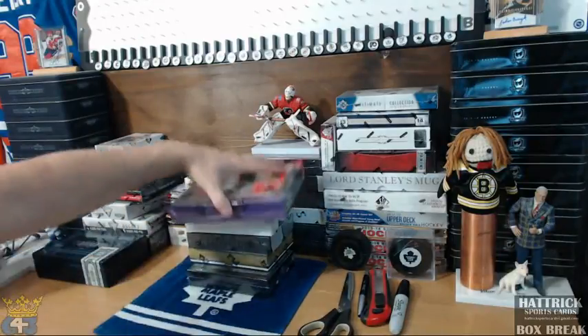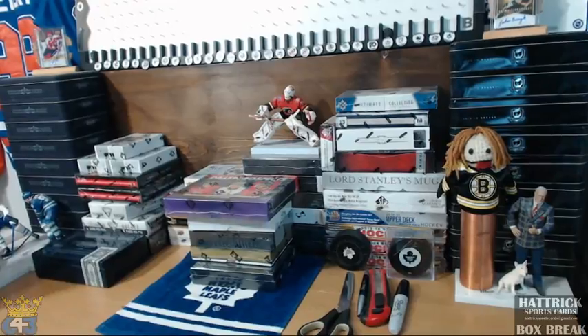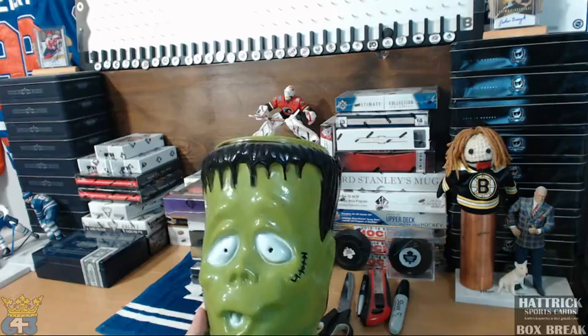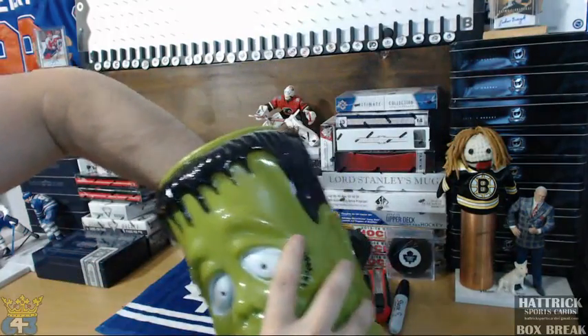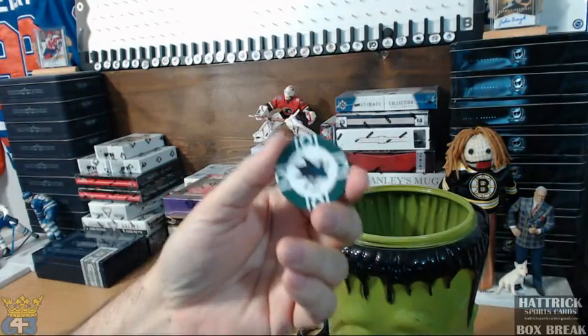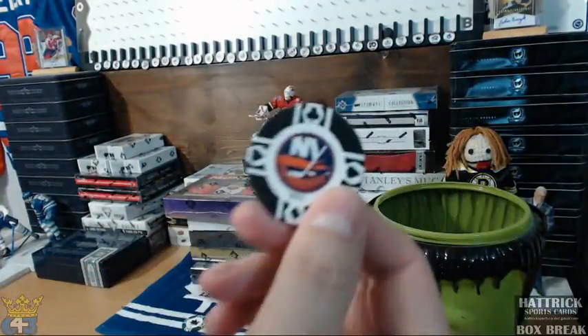Also in this hit draft, one pick is going to be a slot in a National Treasures break with a random team — I'm just going to draw that team randomly so you know what team you're picking. That'll be in your list, counting as the first card. I have all the teams in here and one that's not already picked — going Islanders.